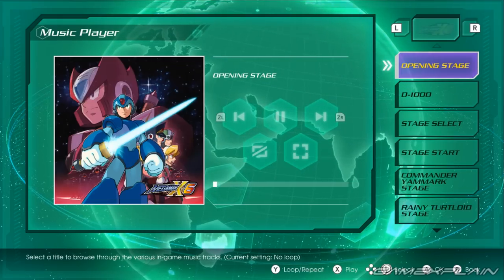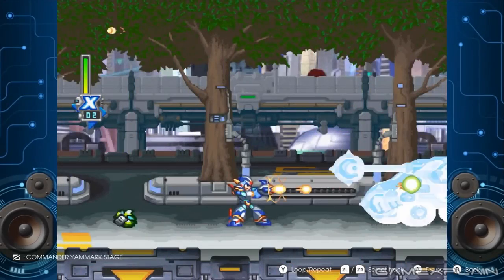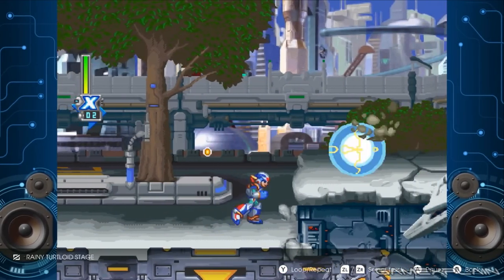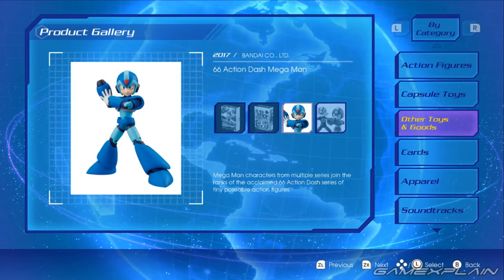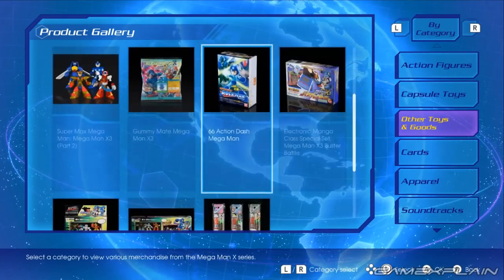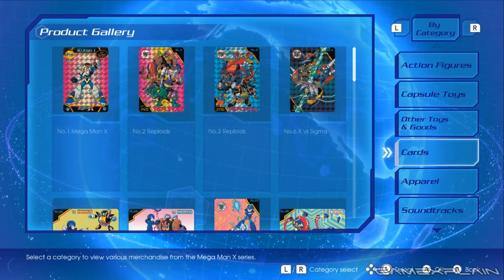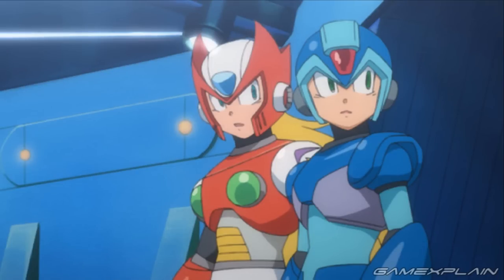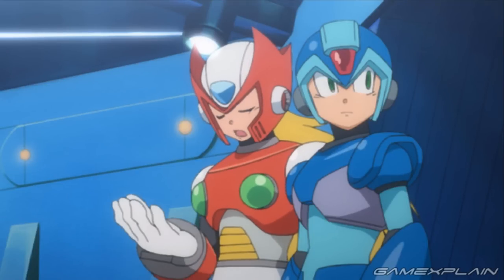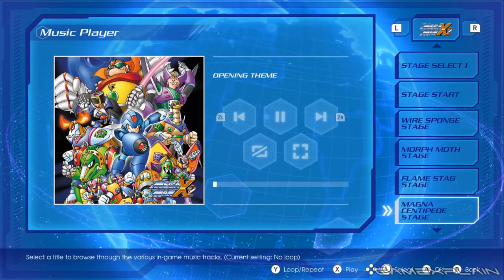Both X Legacy Collections include a museum mode featuring a thoughtful, well-curated lineup of bonus content and supplementary material flanking the games themselves. Some of this content is mirrored between both collections, such as the excellent product gallery, which collects tons of obscure information about and images of the countless Mega Man X action figures, trading cards, apparel, soundtracks, books, and capsule toys released over the years. Other mirrored bonus content includes a gallery of Japanese and Western trailers for various Mega Man X games, as well as the fantastic Day of Sigma anime short, which originally debuted in 2006's Maverick Hunter X and showcases the events leading up to the first Mega Man X game.